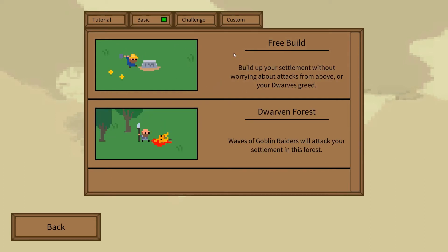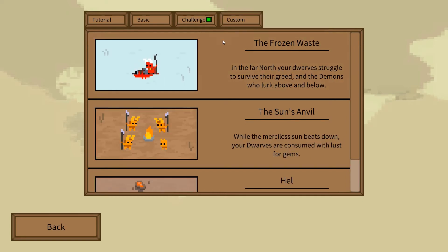You've got free build mode there, so you can basically build as much as you want without getting attacked. You've got dwarven forest mode where you will get goblin raiders attacking you. Then we've got various challenge modes - we've got the frozen waste, where you start off in the far north.